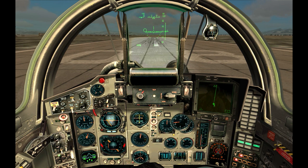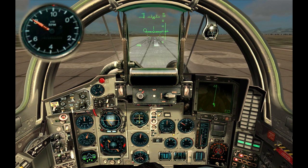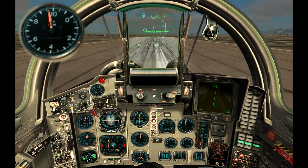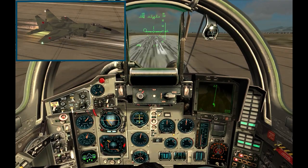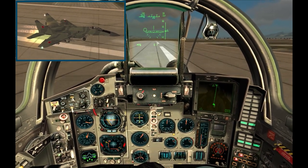Now you are ready for takeoff. Push the throttle up to 100% until the afterburner lights are on. Keep the plane centered on the runway with small rudder corrections. When the speed gets to 300 km/h, pull the joystick back slowly until the pitch angle is about 10 degrees and keep it there.